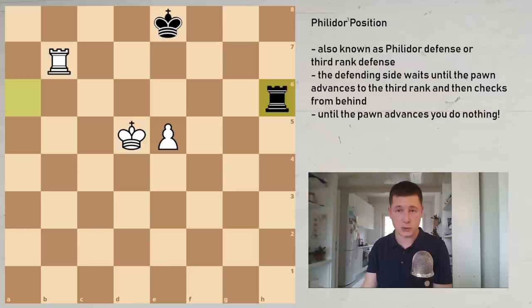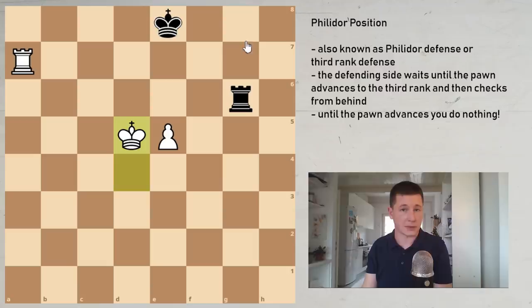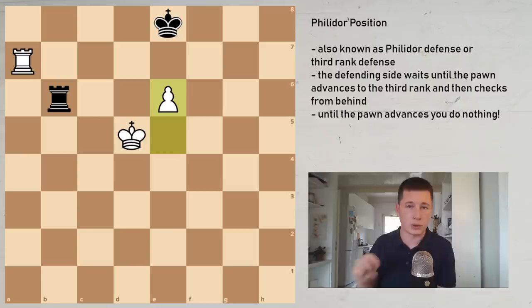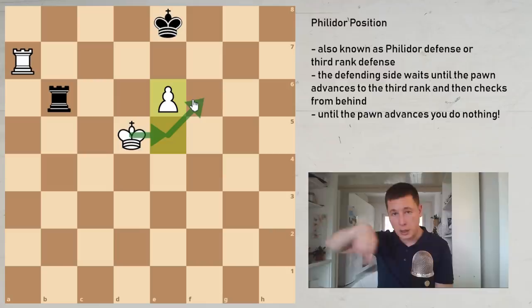Coming back to this position, at some point white is going to have to do something — white is going to have to play the move e6. For example: king d8, you wait; rook h7, white waits; king e8, you wait — you don't step away from the queening square. Rook a7, white does nothing; rook b6, black does nothing. And now finally e6. What white is doing is preparing to get past the pawn, around the pawn, to the f6 square, and then checkmate or promote and win the game.